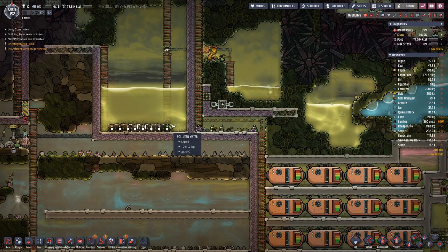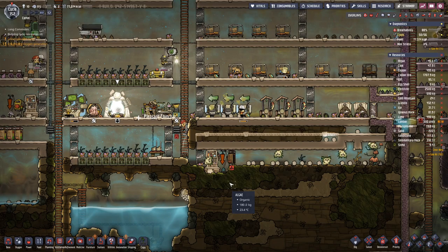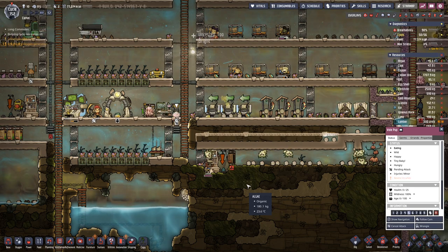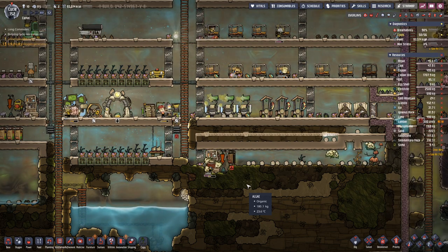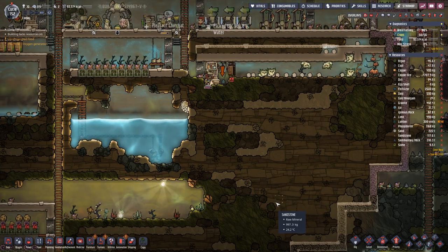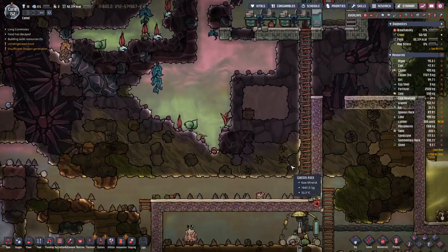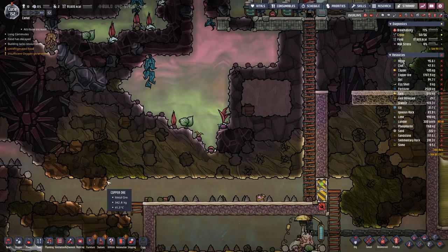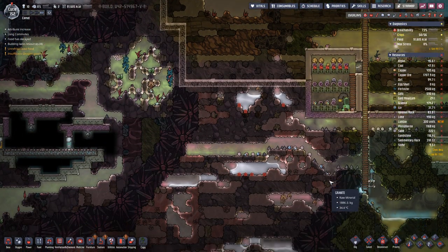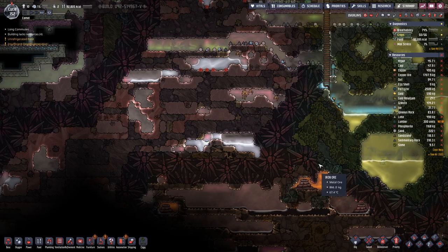We can dig out this bottom layer here, then we have something new in here — a World Pup — and we will attack it to get quite a bit of meat. And once we have oil, we can also have a refinery because we need a bit of oil for the cooling loop there.